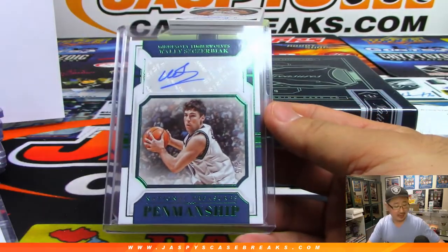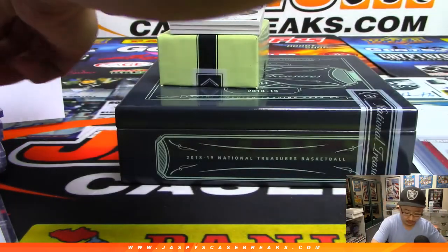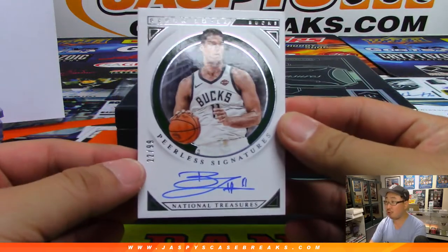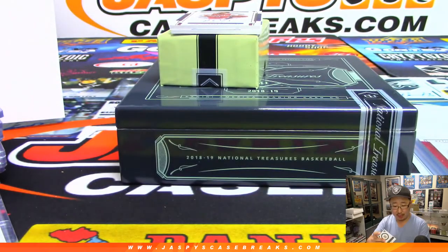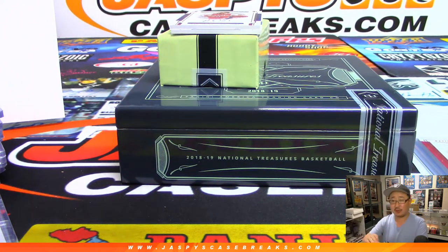Out of 25, DeMar DeRozan biography materials — Spurs, that goes to Manuel Garcia. Then we've got Penmanship autographs — that's Wally Szczerbiak, 4 out of 5, Timberwolves — Eric Bailey on the board with the Wolves. There you go, Eric Bailey. All aboard the Big Hit Express. And right here we've got Brook Lopez, Peerless, 22 out of 99 — nice autograph. Brook Lopez for the Bucks, going to Johnny O.